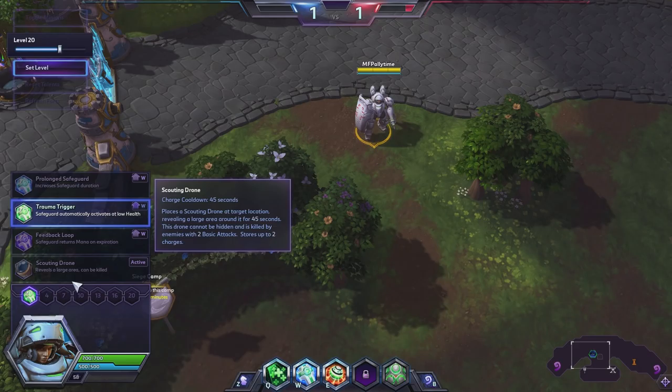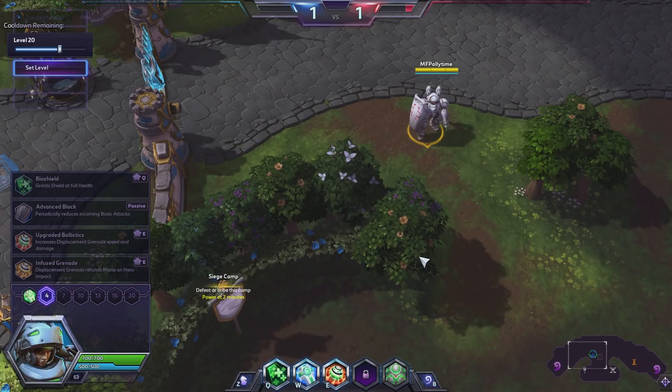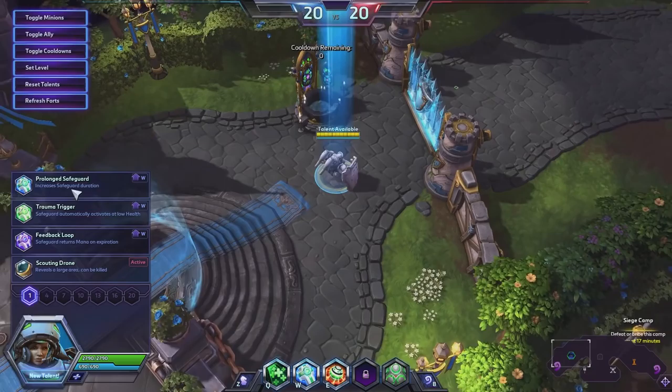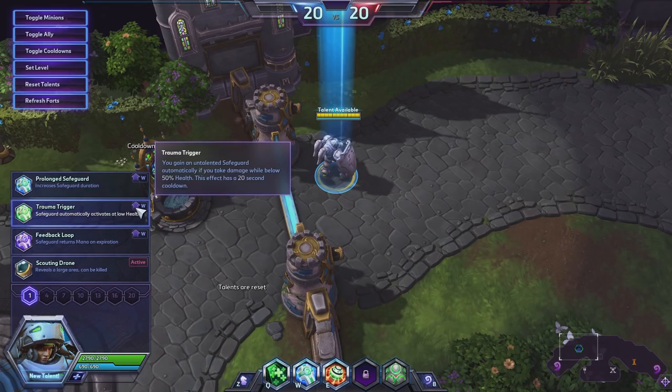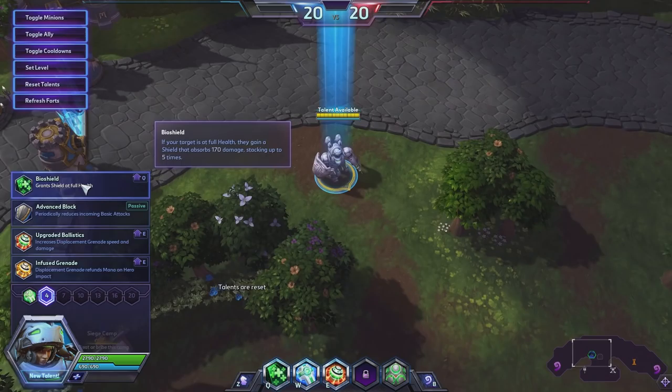I always have a really hard time testing mana stuff in here because you're not casting your abilities the way you would in Quick Match, and Furion likes to give you all your mana back when he's actually real. It looks like we can just set our level now, so I'm going to bring us up to 20 so we can look at all the talents.